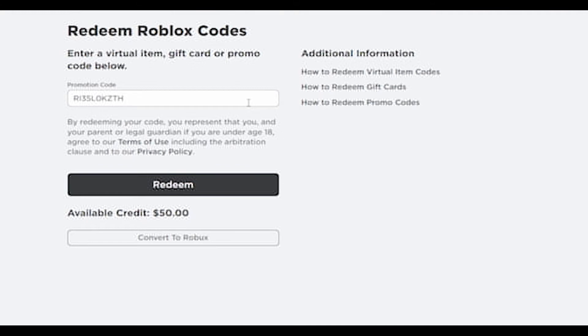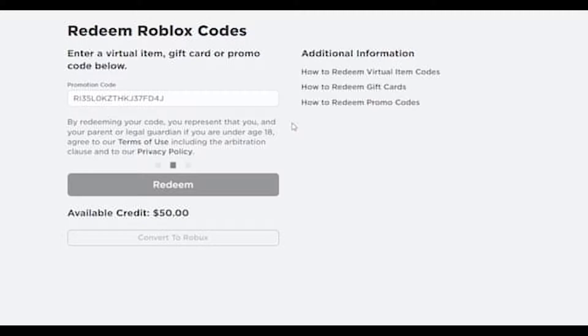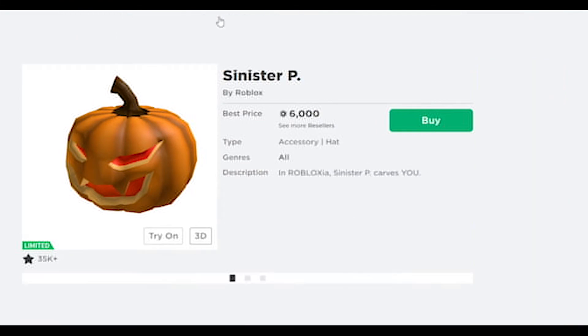I usually do mess up the numbers but — is that a J? Okay, I think it's J. We have to do verification because it wants us to. That's an alien, right? $25. $75. We have enough Robux for Sinister P, guys!